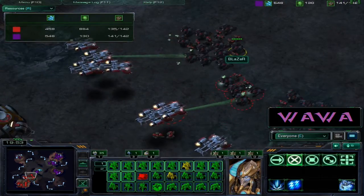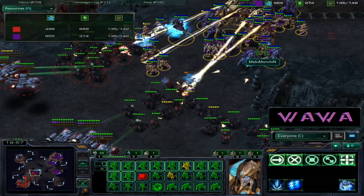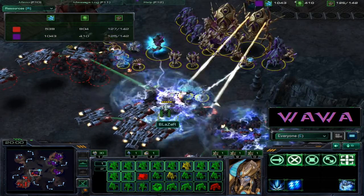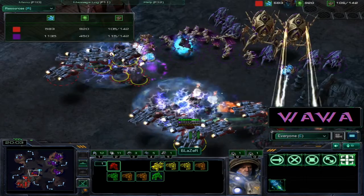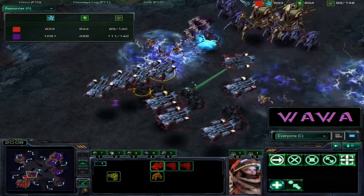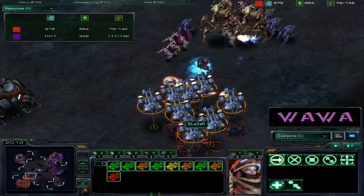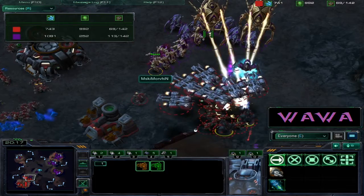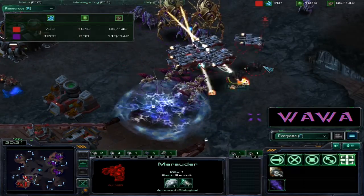Blazer does a scan and moves in - good spread from his units - but he's not really focus-firing on those colossus, which is very bad. Storms land - good storm, big storm right there from Blazer. The colossus are doing the rest of the damage after those storms. More storms clean up the marine marauder ball - only two marauders left right now.